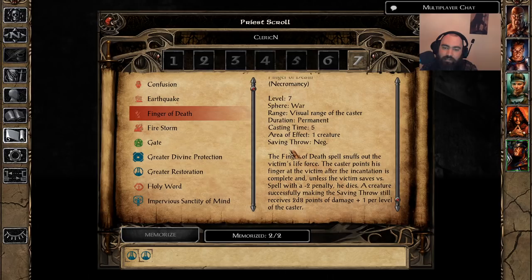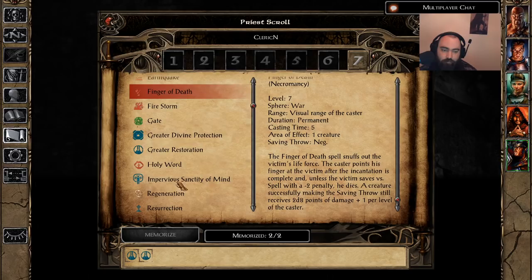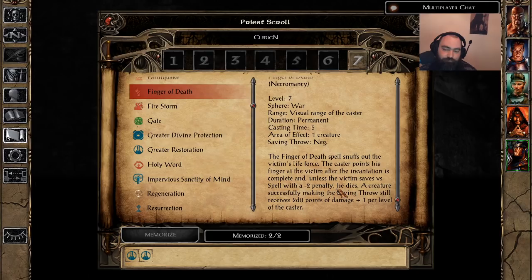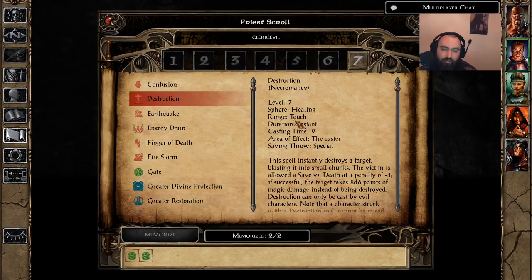I've used this many times and I'm always underwhelmed at how often it fails. The only time you'd really want to use Finger of Death is against a Beholder, but fighting Beholders is risky even with Impervious Sanctity of Mind — their Improved Calls for Help means if you aggro a few Beholders in the Underdark hive, every Beholder plus the Hive Mothers will come at you, and Hive Mothers don't care about Impervious Sanctity of Mind. C-tier for Finger of Death. Evil Clerics get a better version anyway.